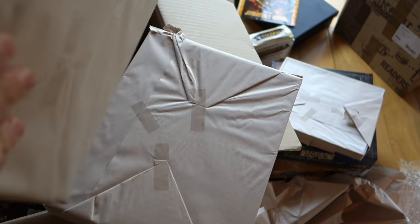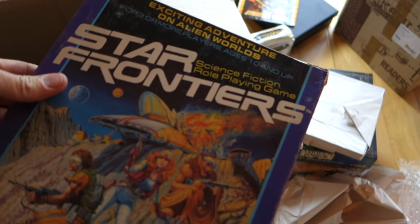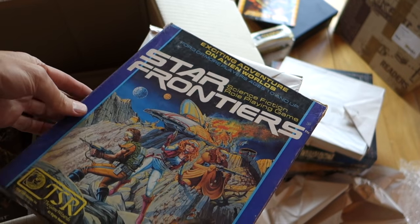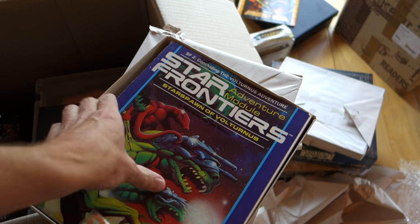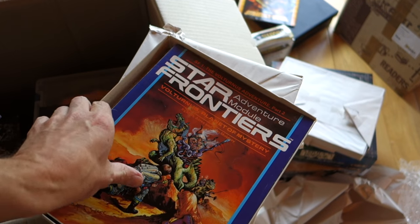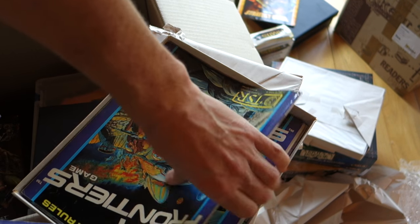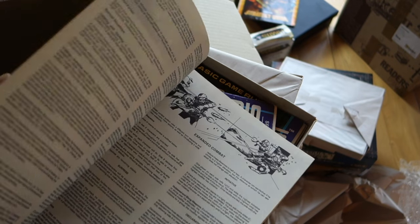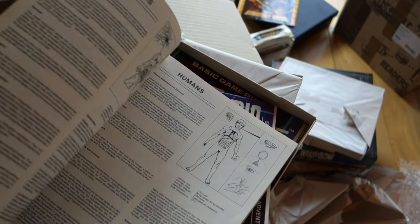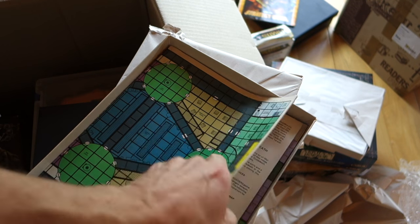Now what do we have here all wrapped up? Oh, look — it's Star Frontiers! Star Frontiers by TSR, who made D&D. This was their science fiction role-playing game. Very exciting stuff when it came out — it came with lots of cardboard chits and a module. Star Spawn of Volturnus, and Volturnus: Planet of Mystery was another module — actually that was the second one; this was the one that came with the original set. There were just so many role-playing games coming out in those days. D&D was hugely successful and companies churned out RPGs about all kinds of themes.